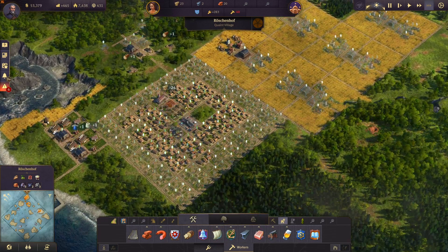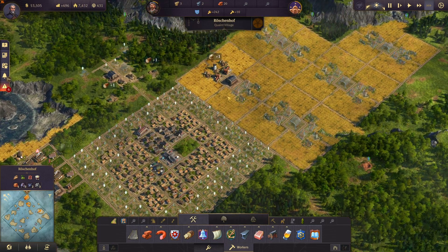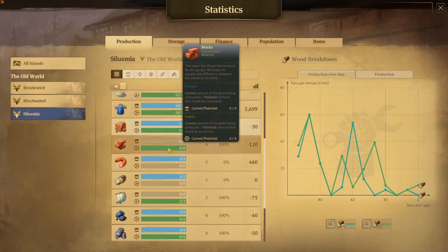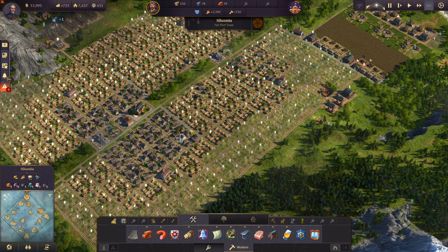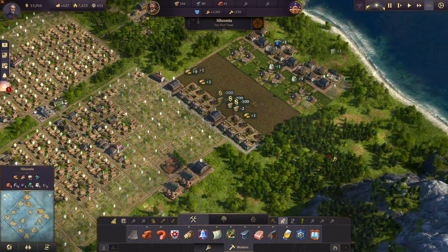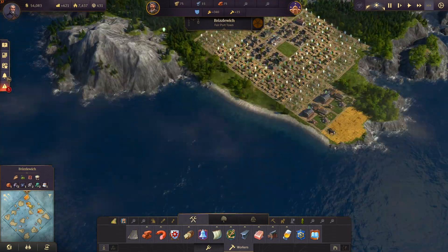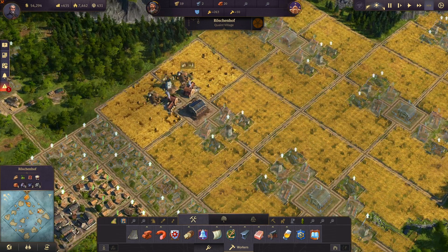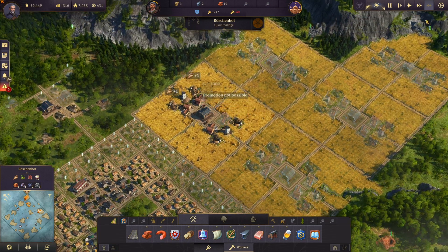Now we can upgrade some workers - let's go. So our bread production is already running. How much do we produce? Two tons. And here we need two tons - but the bread production is always like you need a lot of bread all the time. But let's already upgrade some more bread production. Need some more wood - that should do.